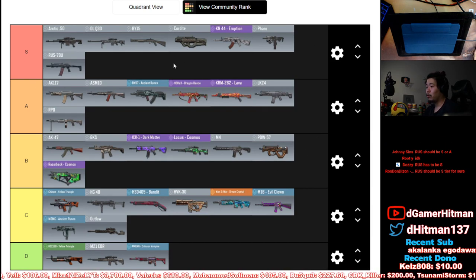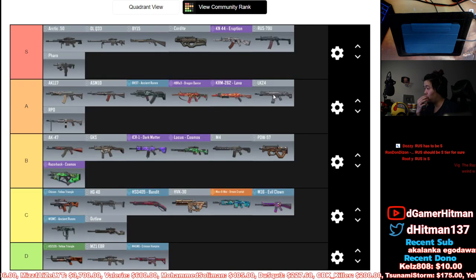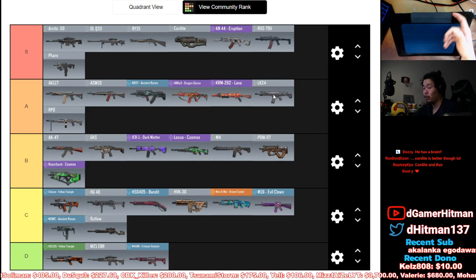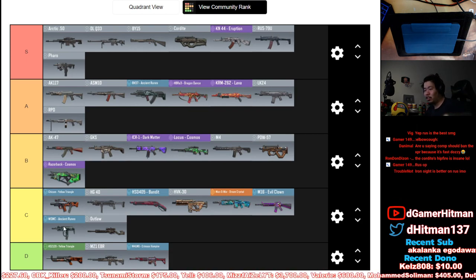RUS is gonna be S tier — it is such a good gun. It's either that or the Cordite as the best two SMGs. It could be debatable at A tier, but since I don't think it's gonna get nerfed anytime soon, it's one of those S tier guns. The Cordite is gonna get nerfed before it. The RUS has good range — it's basically what the HG40 wants to be but can't. Great rate of fire, great damage, great range.